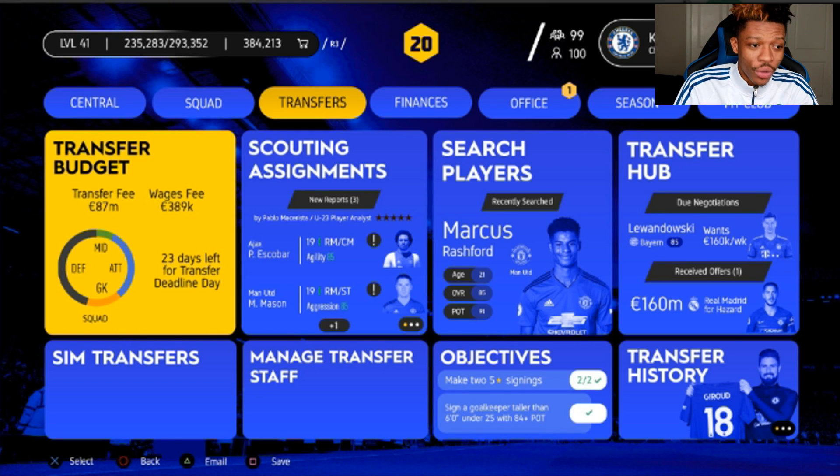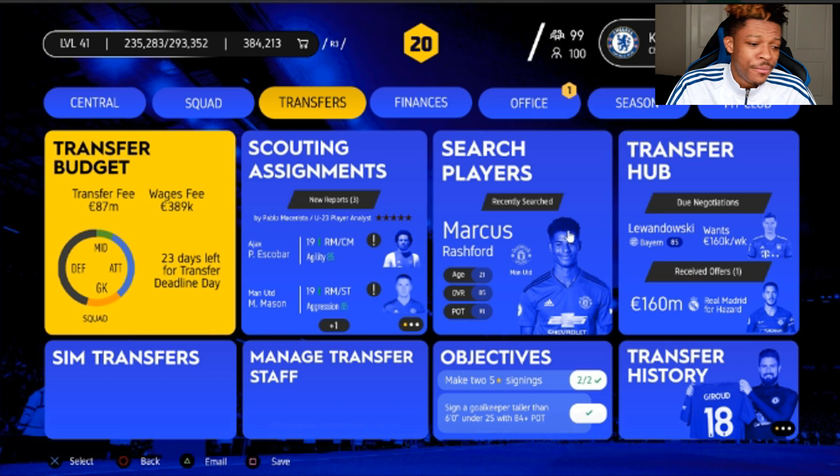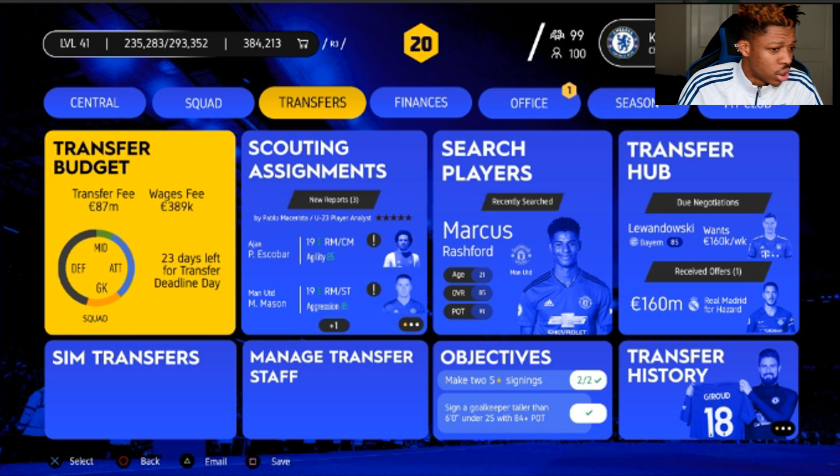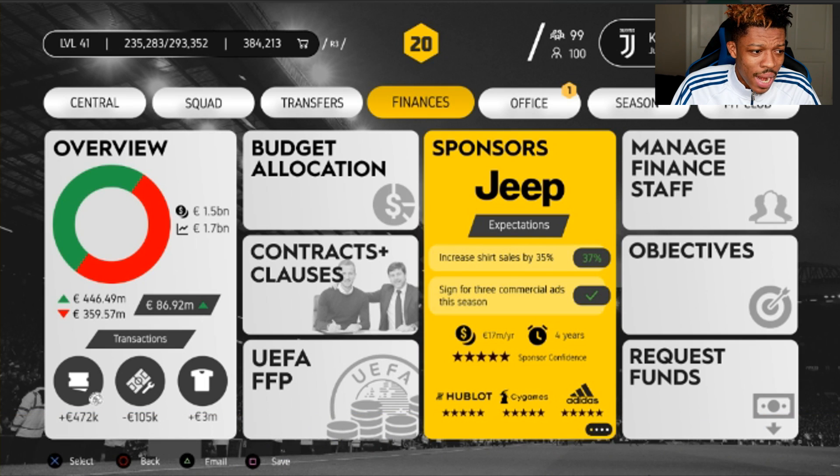We're taking a look at another career mode concept, and this one has a lot of details. Central, Squad, Transfer, Finances, Office, Season, and My Club — My Club wasn't there before. Going to transfer: this was done by Mr. Infinity Bykey. We have transfer budgets, simulate transfers — that's not in FIFA 19 — manage the transfer staff, scouting assignments, search players, objectives. I don't think there are transfer objectives in transfers this FIFA. And there's the transfer history and transfer hub.